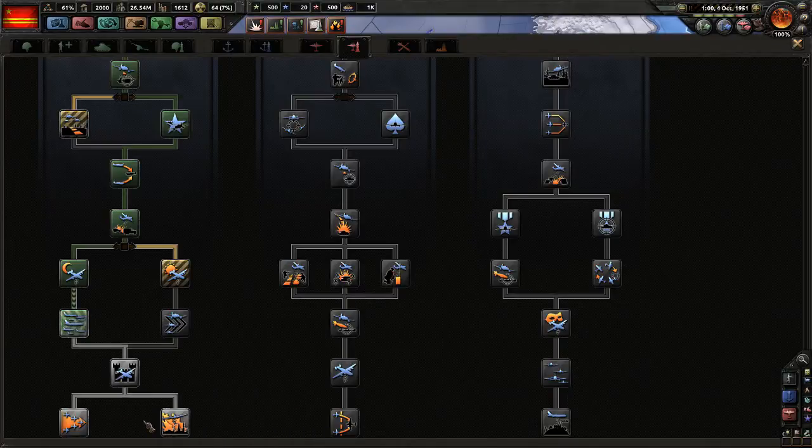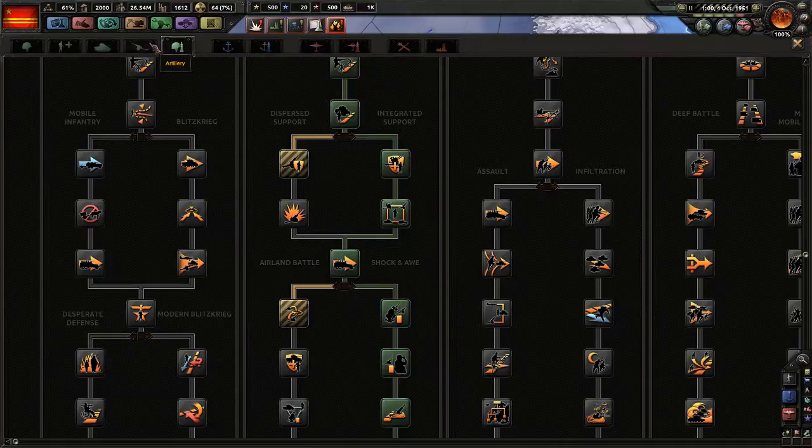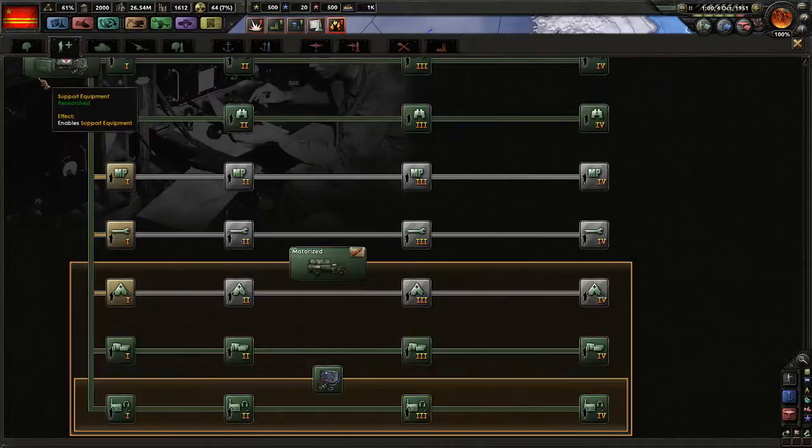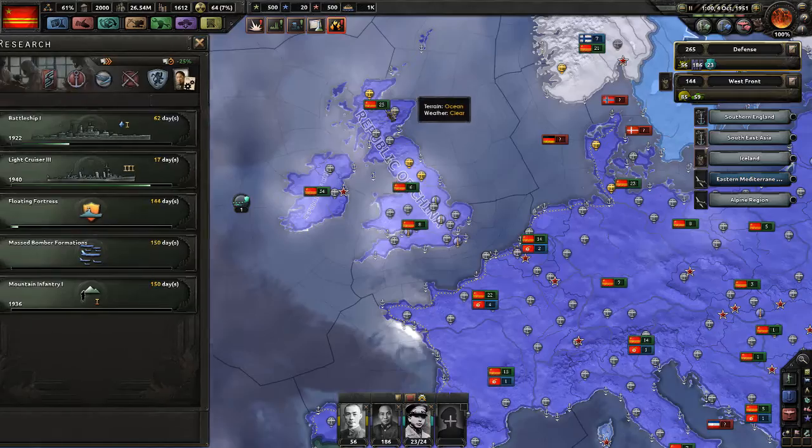We can produce these at the same time but currently nothing we can do — nothing here, nothing here, nothing here. Only ships and naval doctrine and this is basically done. We could go into this but it's all submarine and we don't have any. This is done, this is done. Means we could now start working on these even though we don't use them.